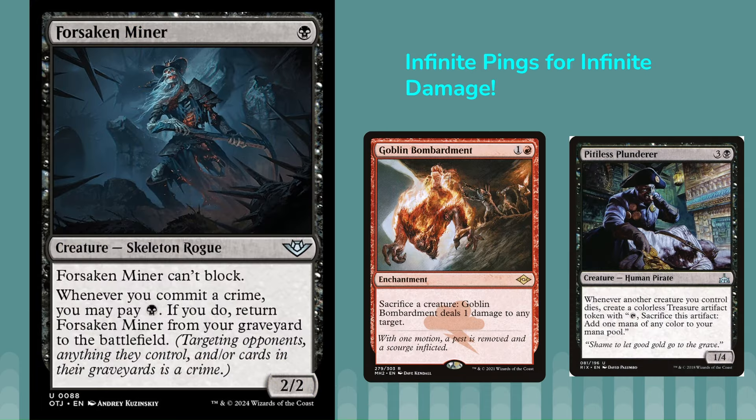Next up, we've got Forsaken Miner — I think a very strong card that's going to see play in a lot of different archetypes. It's a 1-mana 2/2, it can't block, and it says whenever you commit a crime, pay one black mana, and if you do, return it from your graveyard to the battlefield.